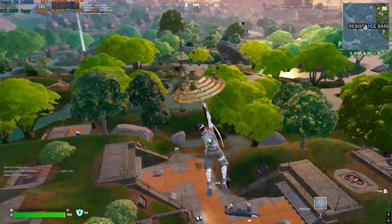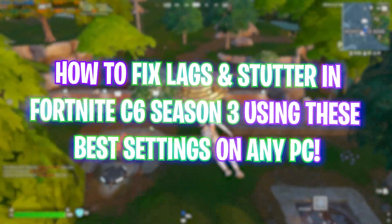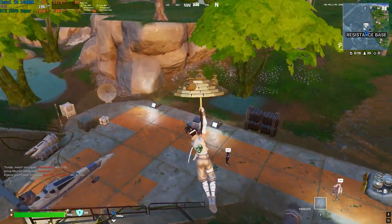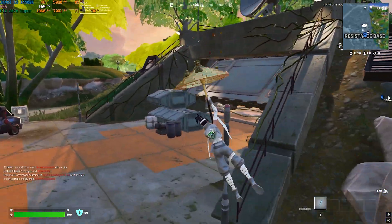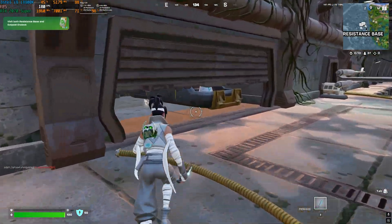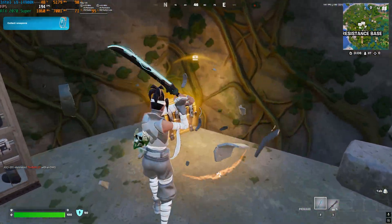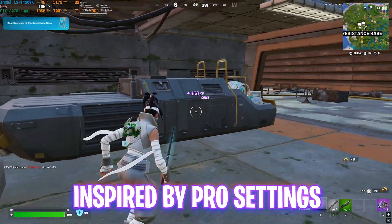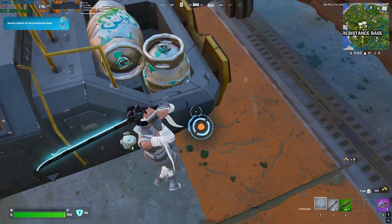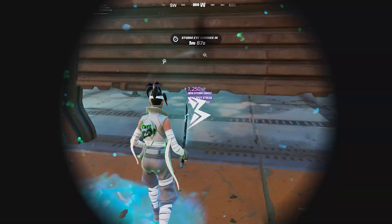Hey, how's it going on YouTube? Welcome back to yet another amazing video. In this video, I'm going to be showing you guys how you can improve your FPS with the best settings on your Windows and in your game to improve FPS drops, lags, and stutter in Fortnite Chapter 6 Season 3. This guide is designed with the help of pro settings, so let's get started.